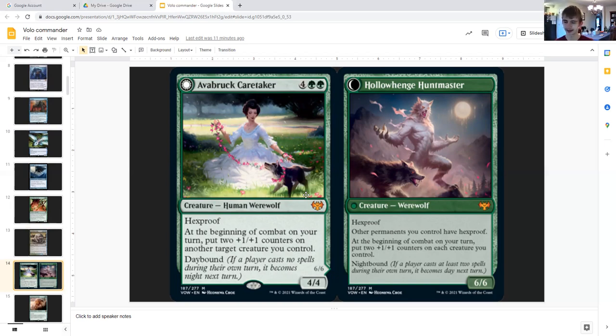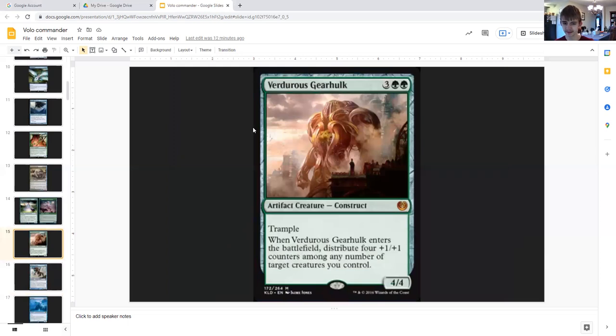Since tokens are copies, you get double protection. The Hollowhenge Hunt Master side is terrifying — during night, at the beginning of combat on your turn, put two counters on each creature you control. Since you have two of these, if you don't have the human werewolf in your graveyard or on the battlefield, that's four plus one plus one counters being put on all creatures you control at the beginning of combat on your turn, which is insane.